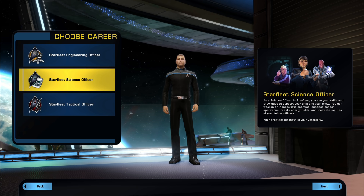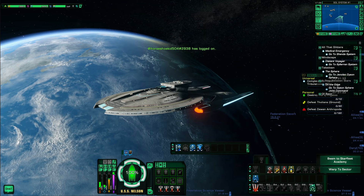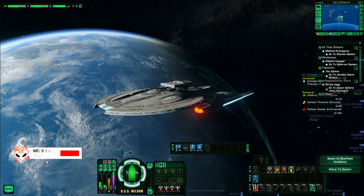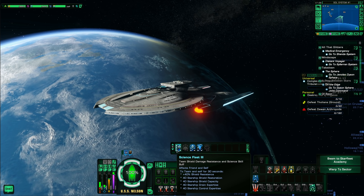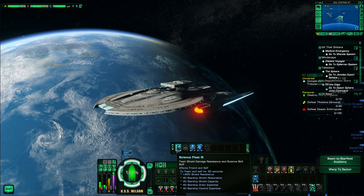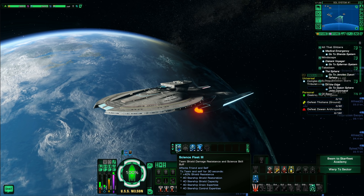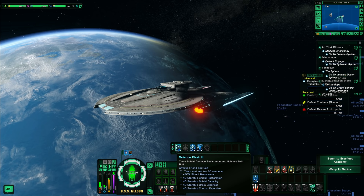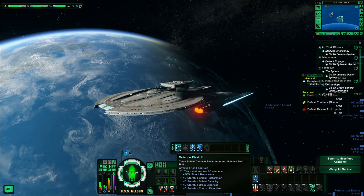Science captain's abilities will boost science skills and damage output. For example, Science Team is a team-wide cast affecting you and any ally on the map, giving your team shield resistance, starship shield restoration, capacity drain expertise, and control expertise. It's a nice buff if you're running a control build and want a little extra boost on something like a gravity well.